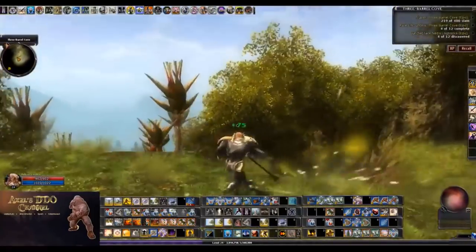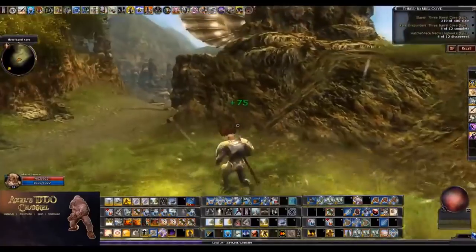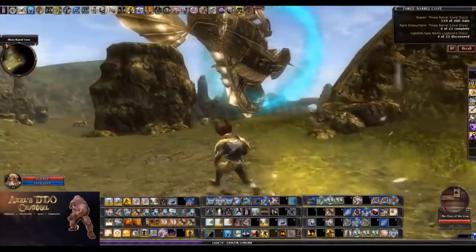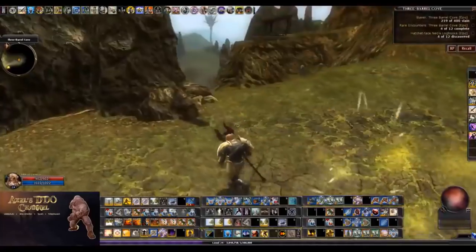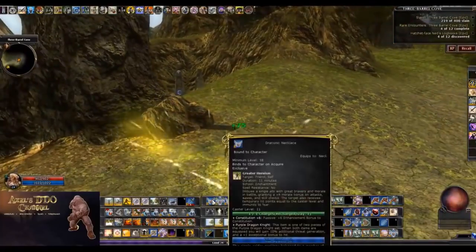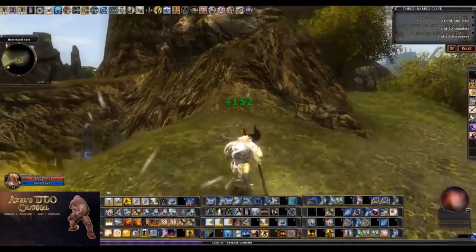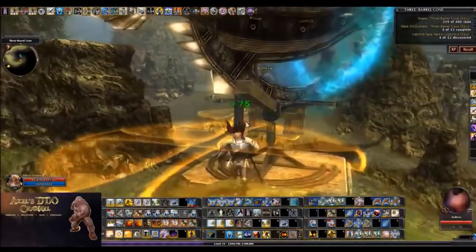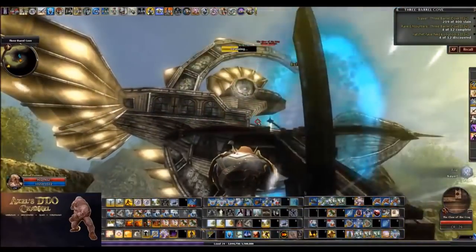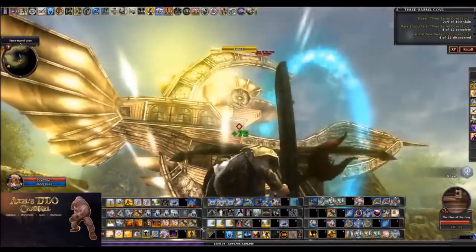Specifically, it has the Cursed Blade of Jack Jibbers, which is an extremely useful item in DDO. It is a trinket that can be used at any level - it has minimum level one. And it lets you raise yourself from the dead as a wraith. So this is one of the best pieces of gear to have throughout the game on any character - very, very useful. So definitely Three Barrel Cove, if you're looking for a pack that can provide you with some good loot as well as good XP at a variety of levels, you can't go wrong.